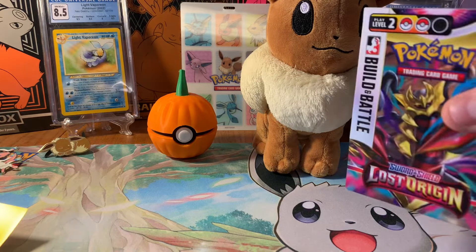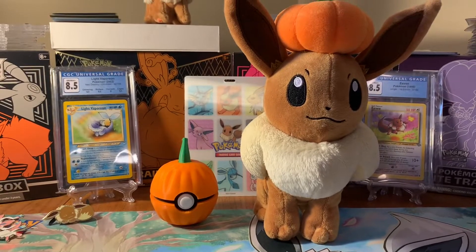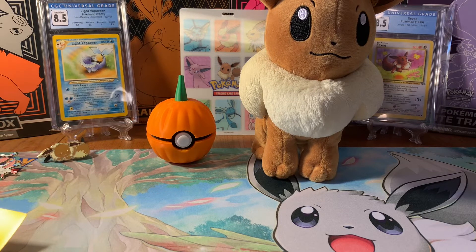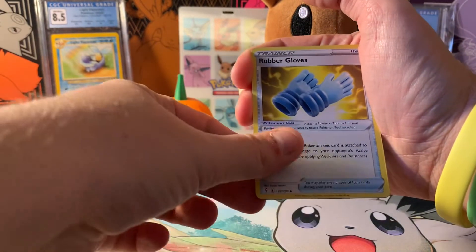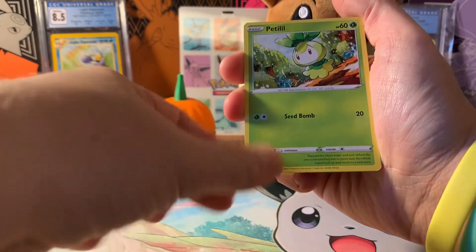We're also going to open up a Lost Origin Build and Battle. I got my Eevee here with a pumpkin on its head and my pumpkin Poké Ball — all ready for spooky season, since we're in October. We'll start by opening up some Evolving Skies. The weather is actually starting to change here, and I do enjoy fall, Halloween, and all the pumpkin things, like our Eevee up here — really, really cute.